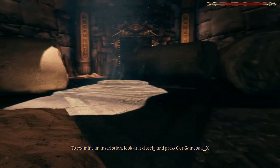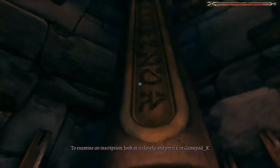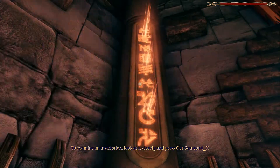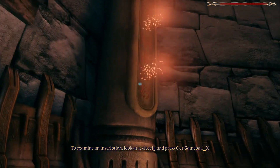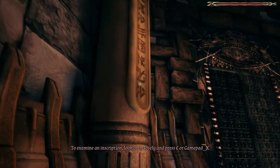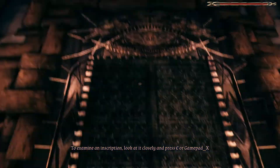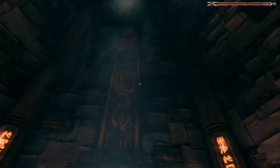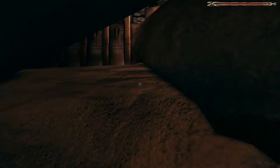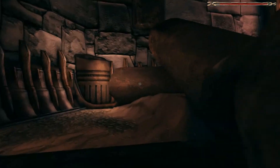To examine an inscription, look closely at it and press E. Let's see if this says anything — and that would be a yes. Trying to activate all the signs, just guessing here. Looks like there should be one more around here but it's maybe toppled down under the rubble somewhere.